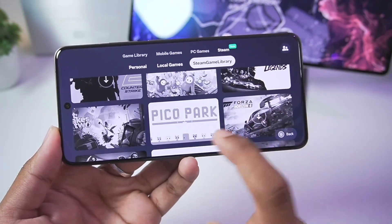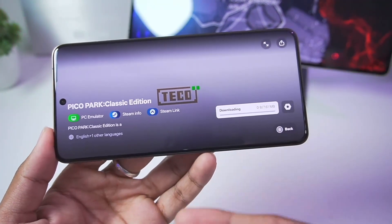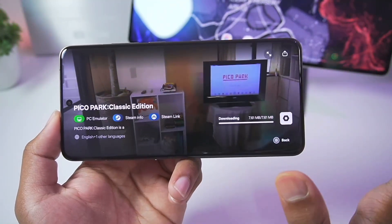Let's get started with the first game I'll be testing out — it's going to be Pico Park Classic Edition. I already know this game works on Android inside Steam emulators like Fluvia. Once the game has been successfully added it will need to set up some assets, so just be patient.